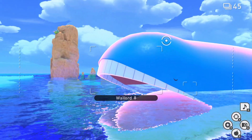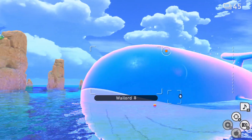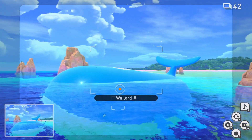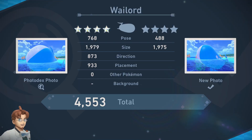So throw an orb, then an apple — oops, I missed, let's try again. Orb first so he opens his mouth, then throw the apple. Once he eats it he's all happy, and then he does his spin in the water. Catch a picture of this for a 4-star picture of Wailord.